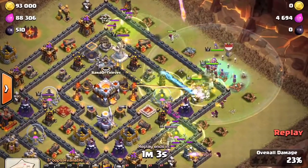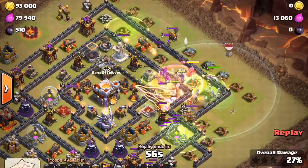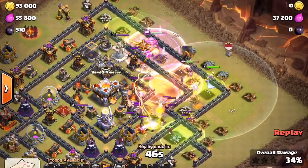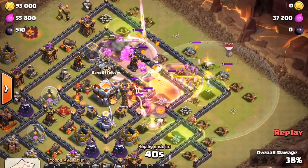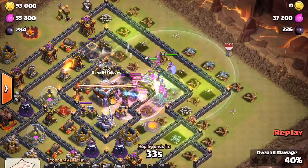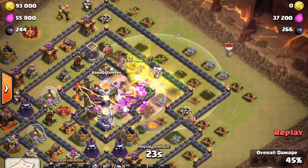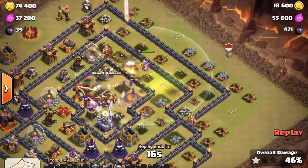The King is getting locked on by the Eagle artillery. That multi-target Inferno tower is putting in work on his witches and wizards. The King swung around — that was the bad part of this raid for this guy. The Queen is gonna take out the lollipops. Everything's getting locked on by that Eagle artillery, just putting in work. The Queen is gonna lock onto the Town Hall and take it out. He's at 46% now.